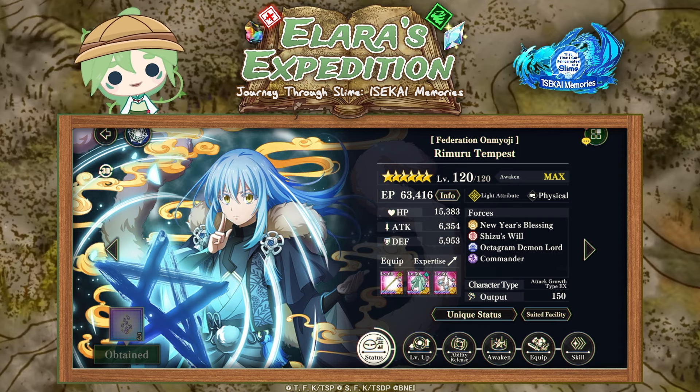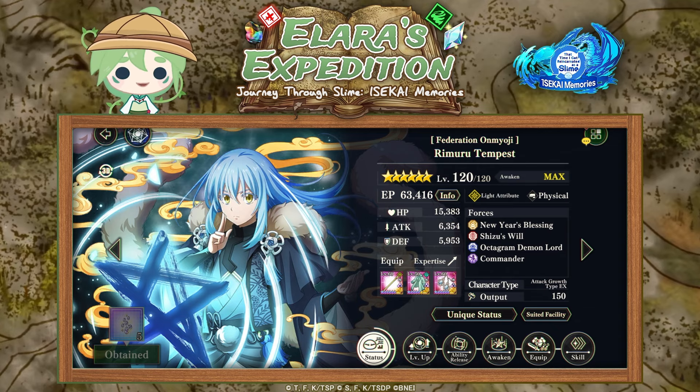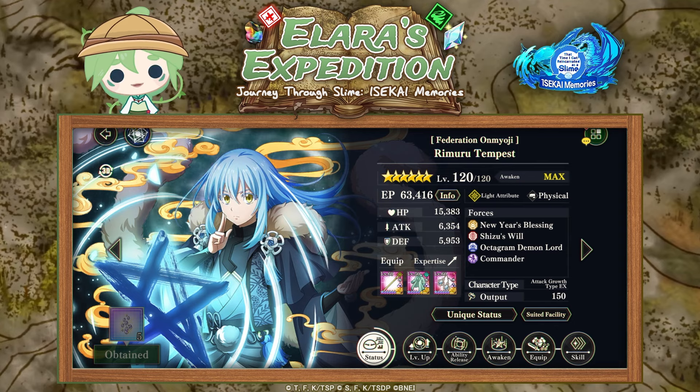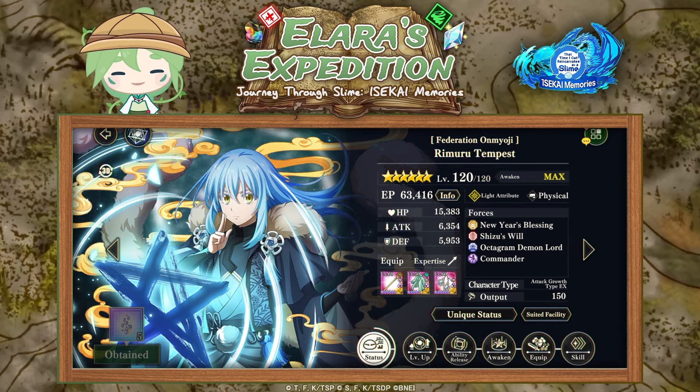Then we have HP, attack, and defense — HP is health, attack is attack, and defense is how much protection they have. Then we have equipment and expertise. You can see your character's currently equipped equipment as well as which weapon type they're expert in, which means this is their preferred weapon type, and equipping them with a weapon of that type will give them an increased attack. You can see this more later.